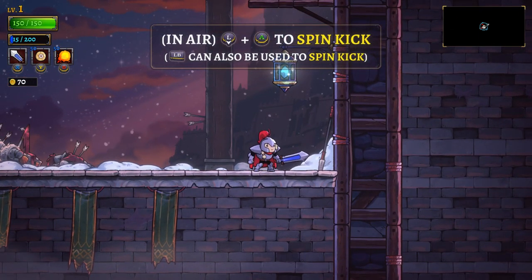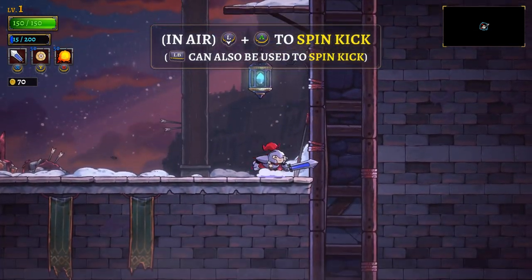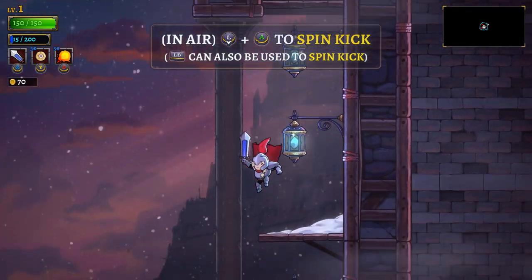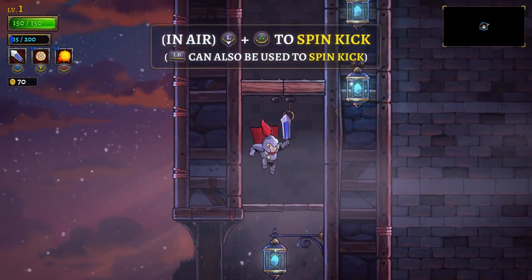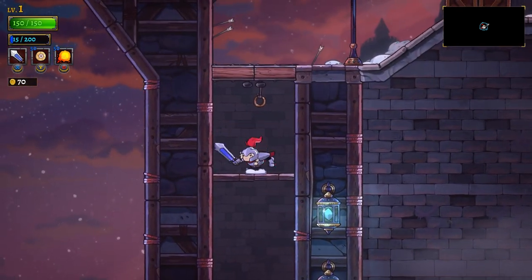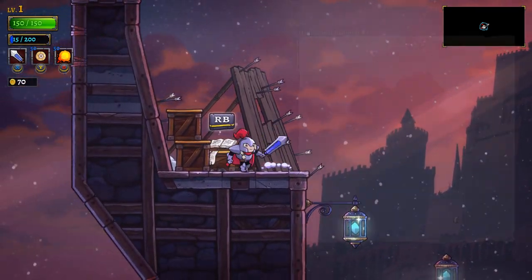In air, press down and A to spin kick — LB can also be used. So we can use that move. Even if it's in the wall, you can boost off of it. And then there's another one up here.